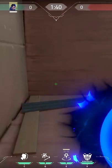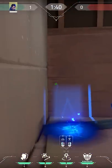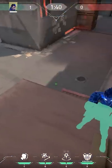Three essential Yoru mechanics. You cannot cast your Gatecrash on top of boxes. However, if you first put down your clone, then suddenly it is possible. It costs a lot of abilities, but it might be useful.